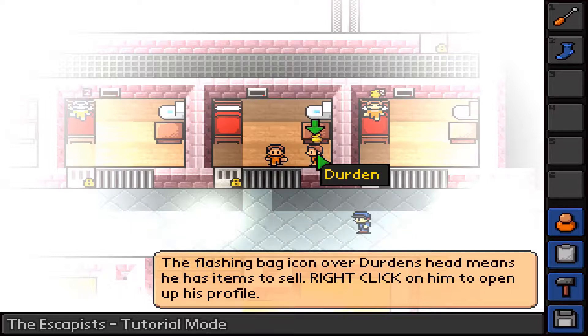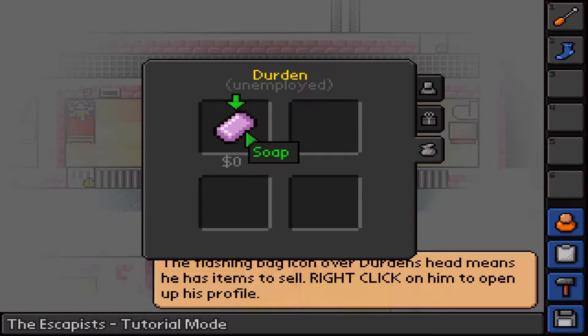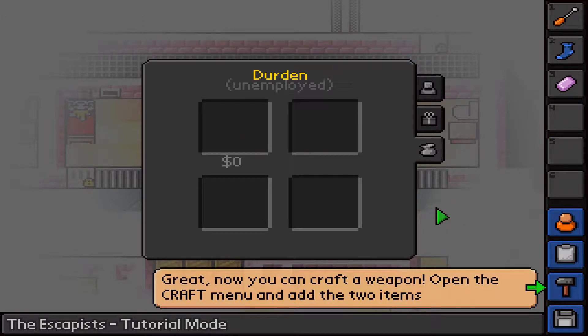Right click on him to open up his profile - we can see all his stats. In case you want to fight someone, which you have to do sometimes, you can check his stats. His strength is 98 out of 100, so pretty strong, but he's not too fast and not really that smart. His opinion means how much he likes you. Going down to the selling icon shows what they sell, and you click on it to buy. Now we have soap.